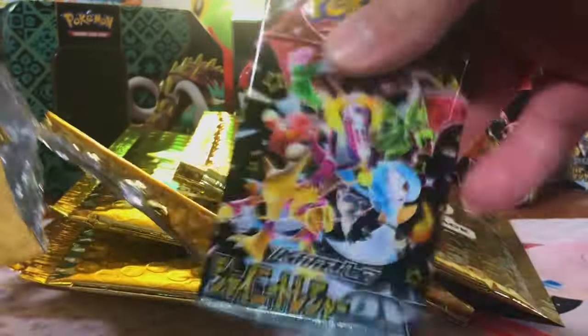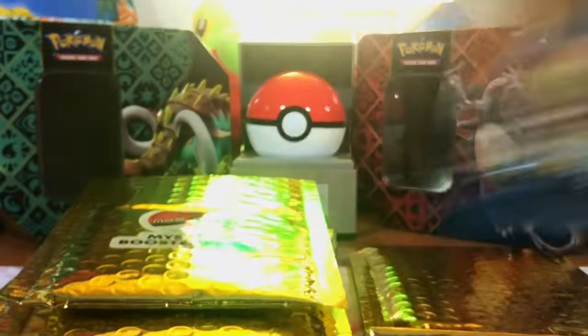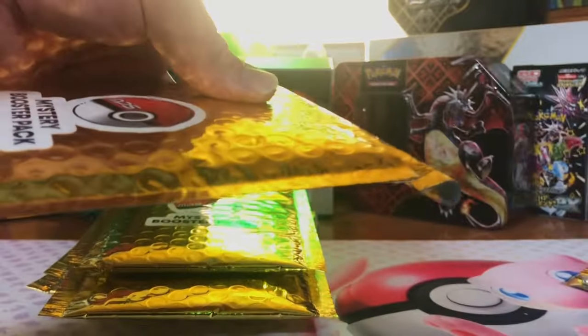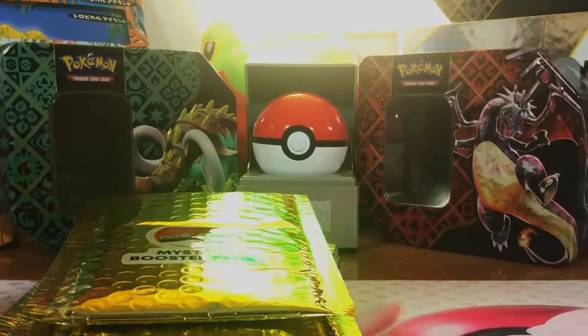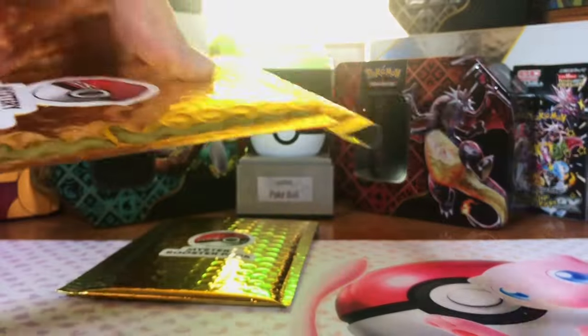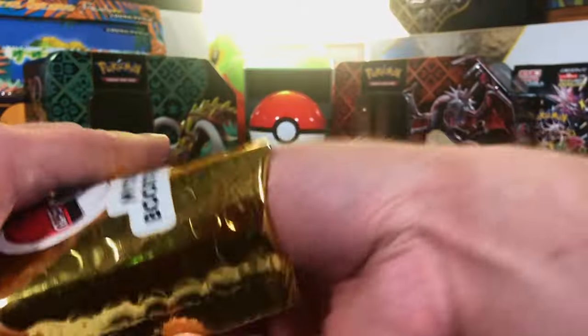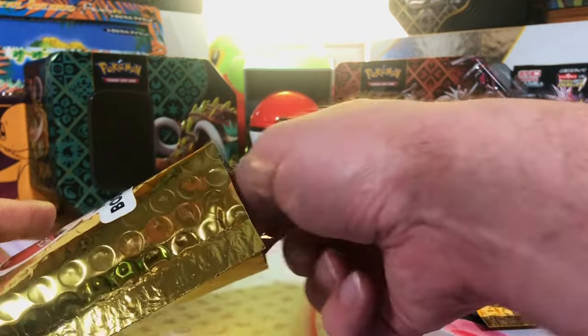Sun and Moon Base Set. Shiny Treasures. Crimson Invasion. Sun and Moon Base Set — we are scoring a lot of Sun and Moon Base Set this time. Temporal Forces. Crimson Invasion. We're getting mostly Sun and Moon this time, we hardly have any Scarlet and Violet. Shiny Treasures. Let's see if we get better than Plasma Freeze this time with our Heavy Hitter Pack — I'm sure there's one in here.